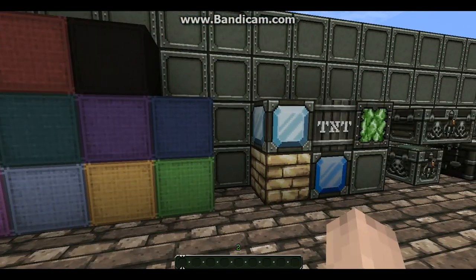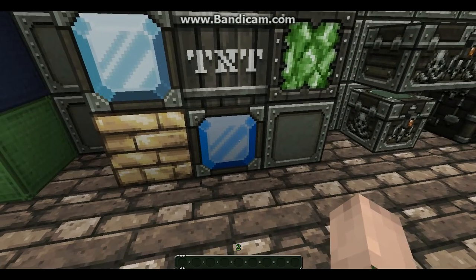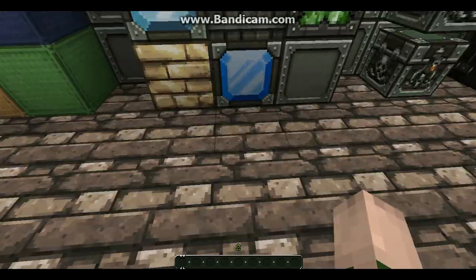Diamond block, gold block, that's the iron block, and emerald block. That is the TNT in the middle.